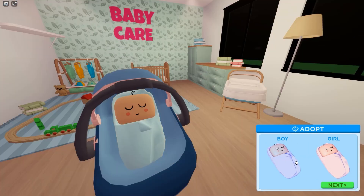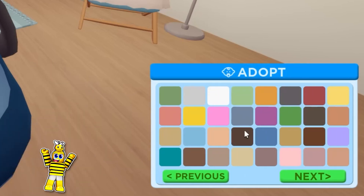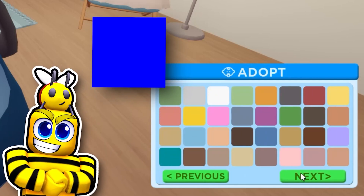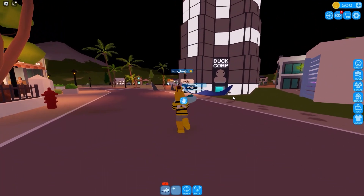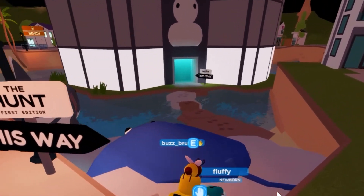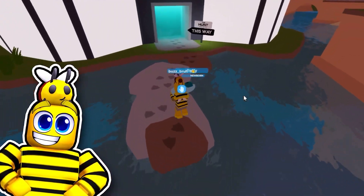I don't want to adopt my first baby. My baby's name is gonna be Fluffy, and he is gonna be blue. Baby Fluffy, let's go get the badge. So the hunt is this way. This is about to be the easiest obby and the easiest badge ever.